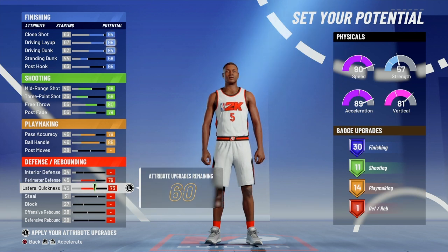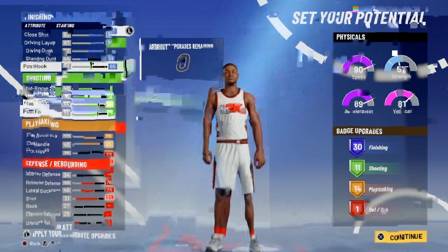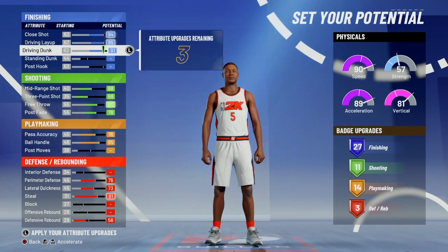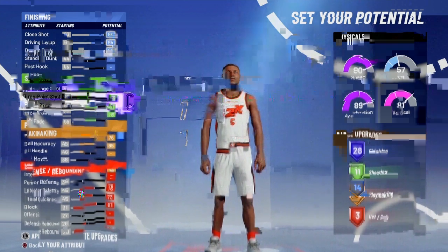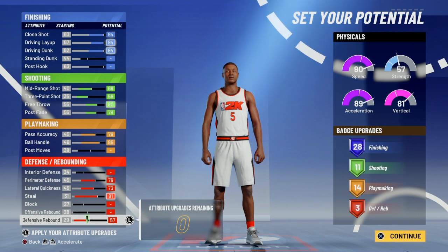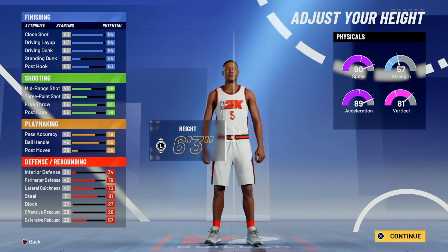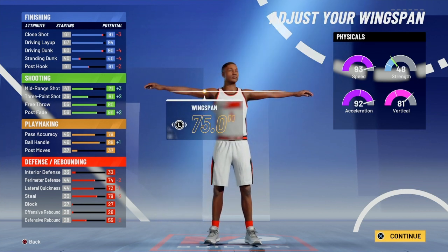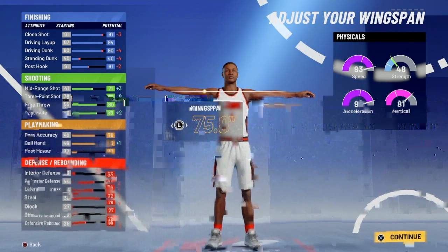You get 14 playmaking badges, which is pretty good. Then for defensive badges — I might take some off other areas, because if you go for 30 finishing you end up with terrible defense. After adjusting, you only get three defensive badges, which is not great — you only get clamps. But you can make this build 6'3" with lowered wingspan, and the attributes honestly look pretty good.